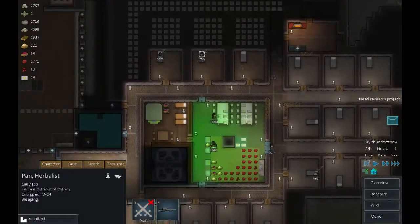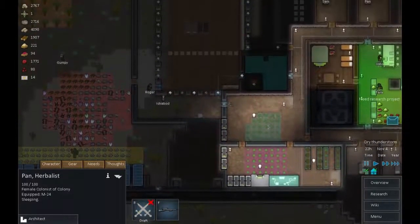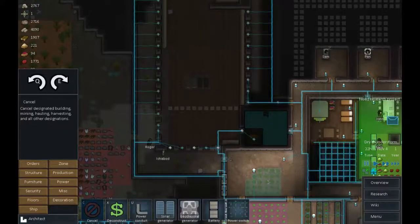All right, we're down to one bed again so another mining task is to get these next six beds done. Next construction task is sandbags.